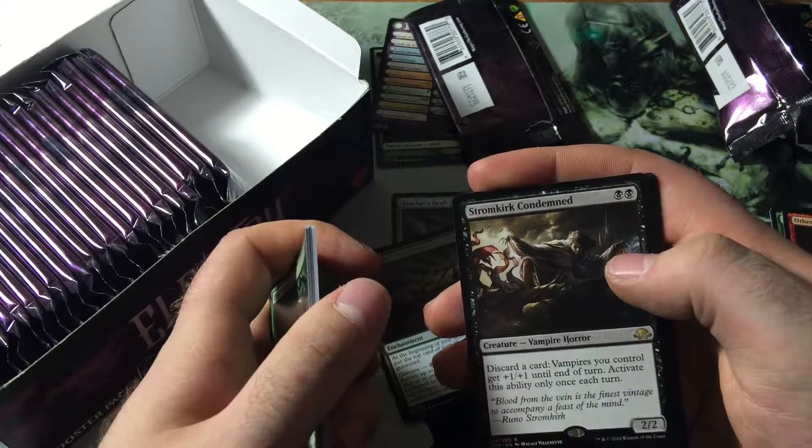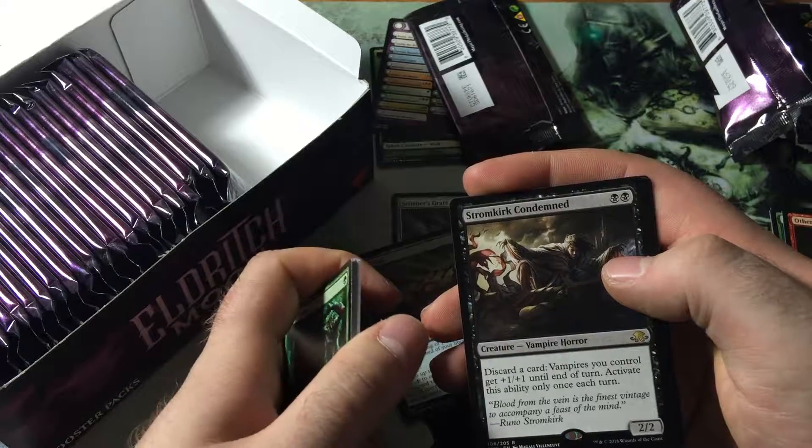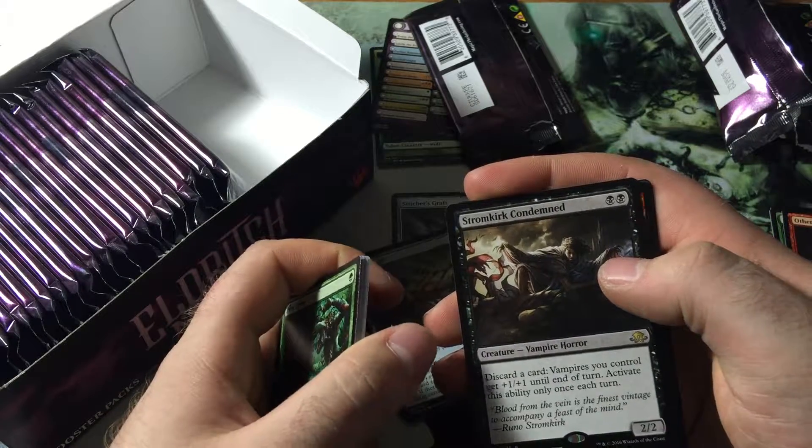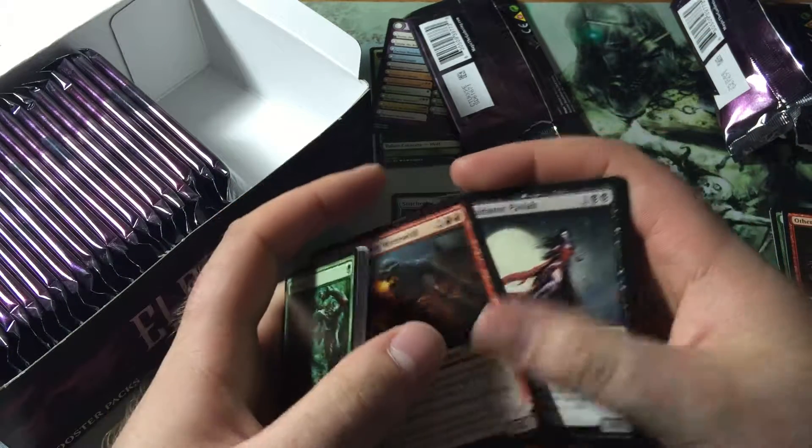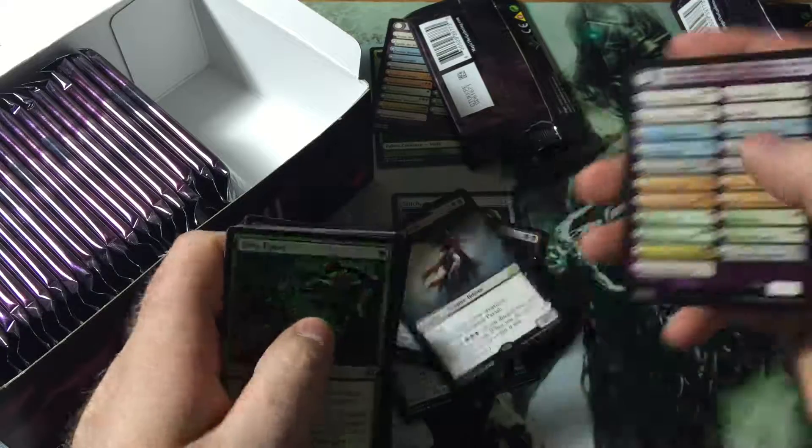And Stormkirk Condemned — discard a card, vampires you control get plus one plus one this turn, activate this ability only once each turn. That's really nice, I like that a lot. And then we have a Smoldering Werewolf and a Volder and Pariah — that's cool.